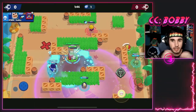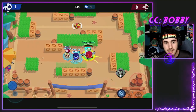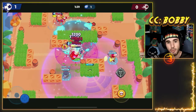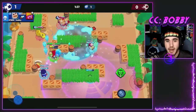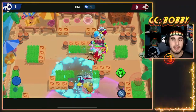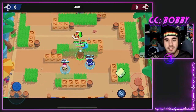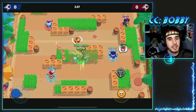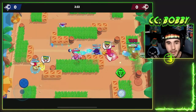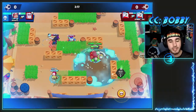You want to play Sam on maps that are close-quartered so you can constantly have the speed boost and constantly be gaining HP. The more close together the walls are on the map, the better — doesn't matter what mode, whether it's heist, gem grab, bounty, or brawl ball. As long as there are a lot of walls, this brawler is going to be really, really good. You've probably seen videos where it's literally unkillable if you just throw the glove over and over off the wall.